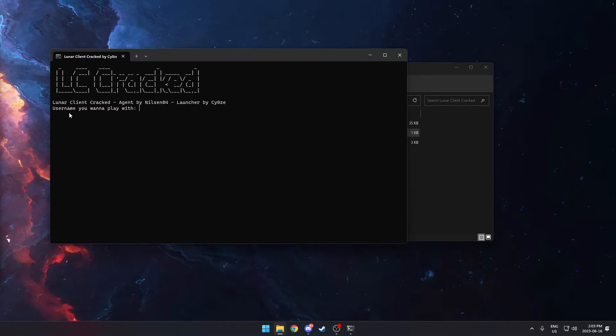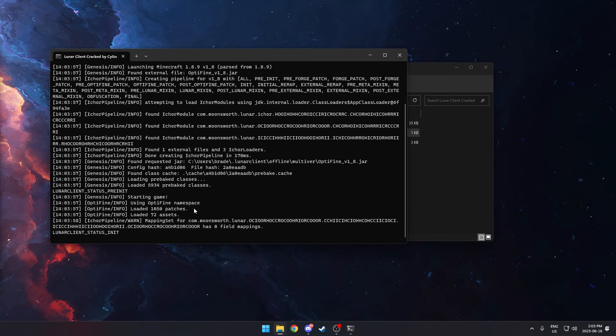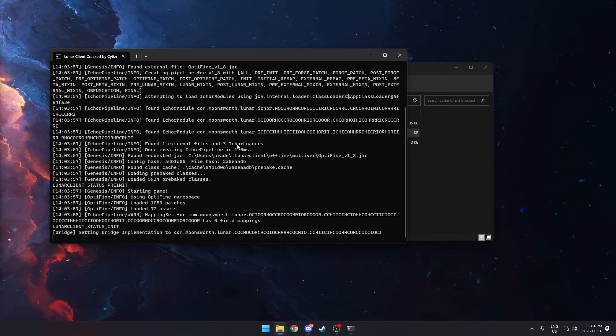Click on 'launch_lunar.cmd' and it'll open up a window. This is where you will enter your IGN — the username you want to play with. For example, I'll play as Dream. Click enter and you'll see a bunch of stuff pop up.